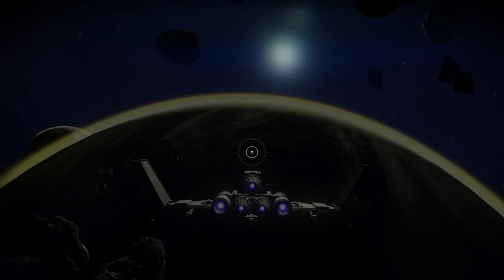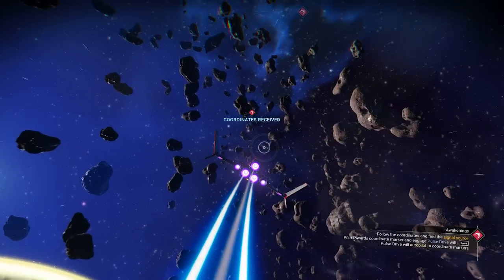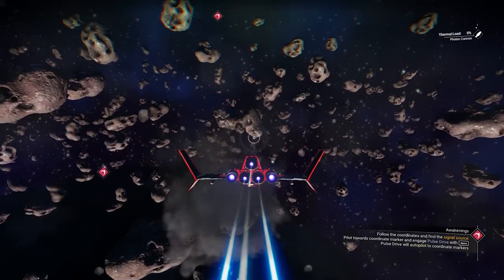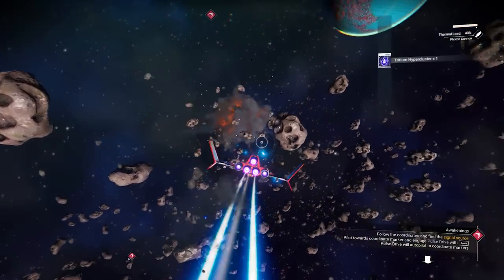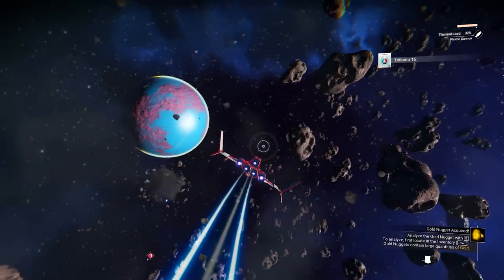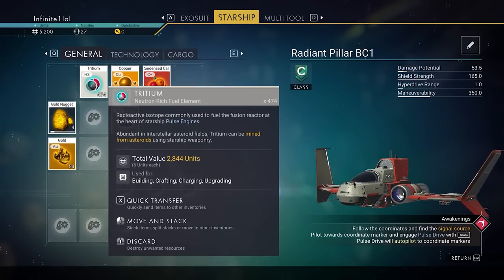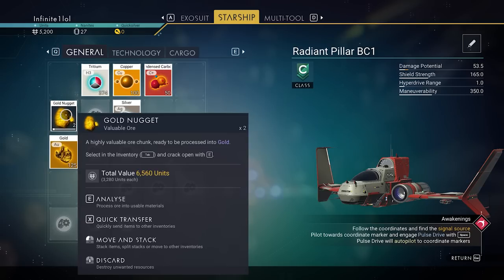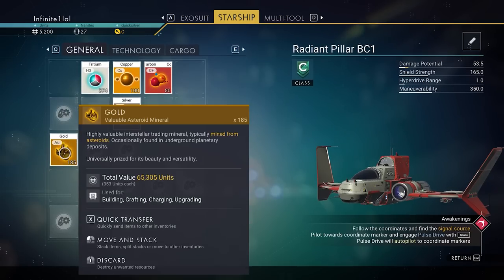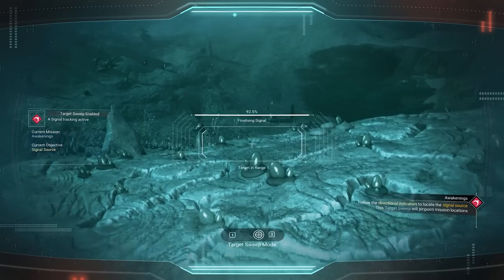From this point on, we head back into space which progresses the questline and reveals a new waypoint. I also recommend farming a few asteroid fields on the way — you get a lot of resources including the material needed for your pulse engine, but also quite a lot of gold, silver, and other valuable resources you can sell for extra units later.